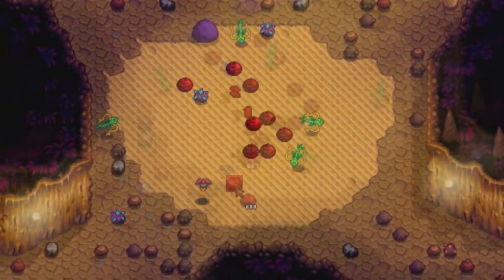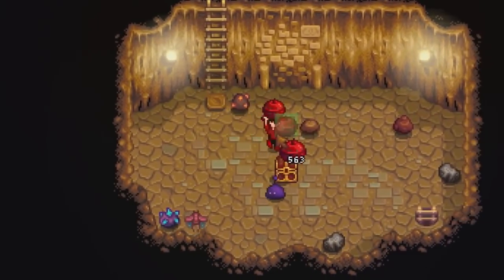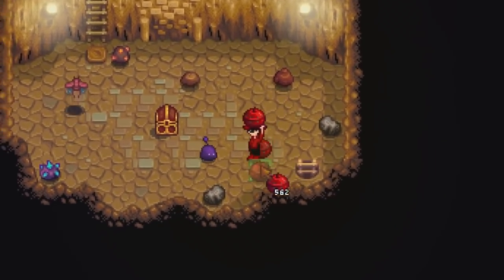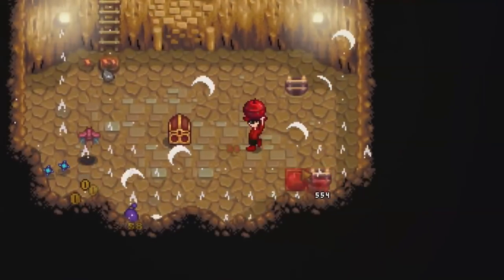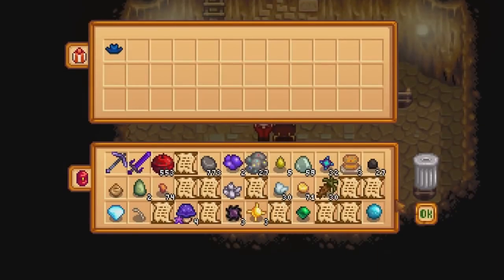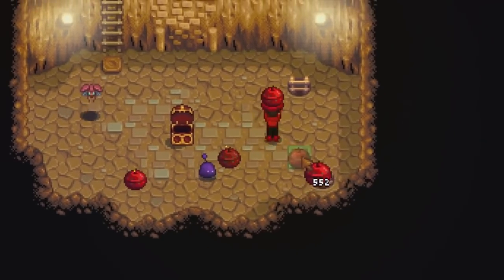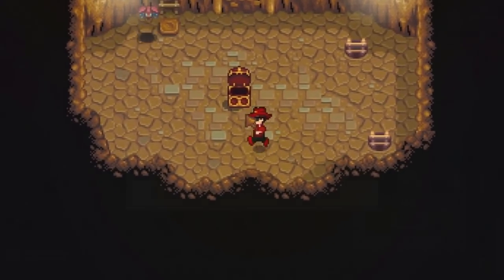Speaking of the Skull Cavern — there are now treasure floors added, giving you a rare chance to find a room with a chest containing useful items, including two that can't be found any other way: two brand new cowboy hats that come in red and blue. Small rooms containing treasure chests can randomly appear at level 10 and above. Daily luck and luck buffs affect the chance to find these treasure rooms, and obtaining the new special charm also increases the chance.